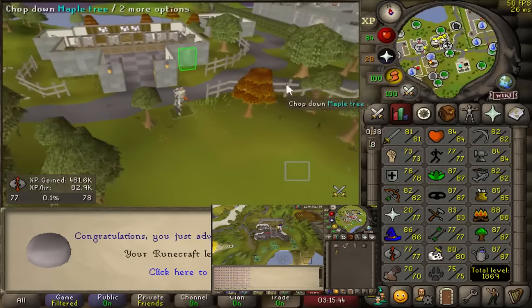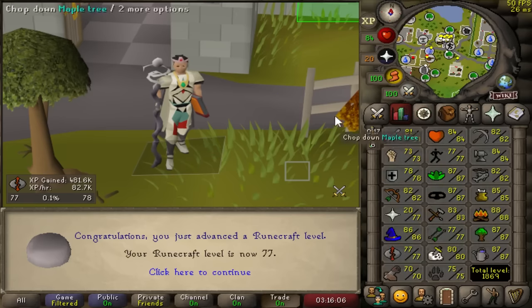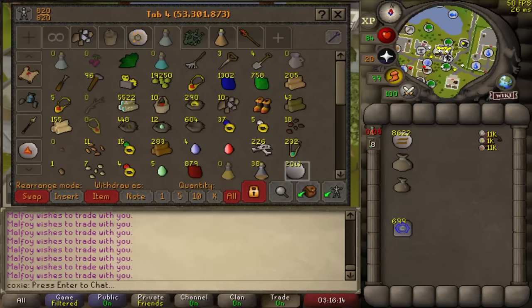After two days of runecrafting all day, 77 has been obtained. That is all master clue requirements done in the entire game. I never have to worry about when I'm running to Sherlock, praying for a good step. We're 1869 total and we're free - no more skill locked. I am so excited to continue on with the game. We can actually start PVMing now without the worry of not being able to do master clue steps.